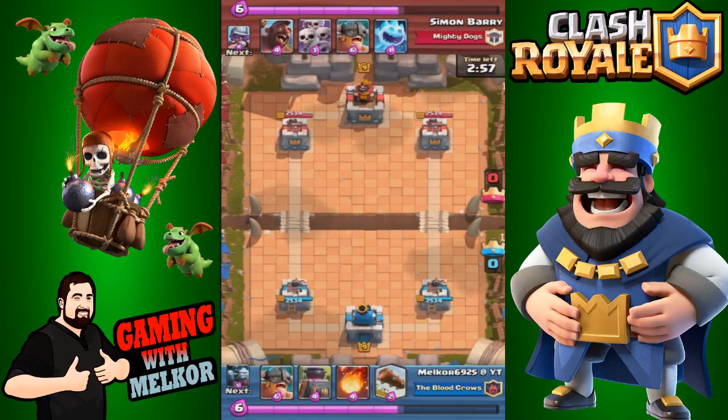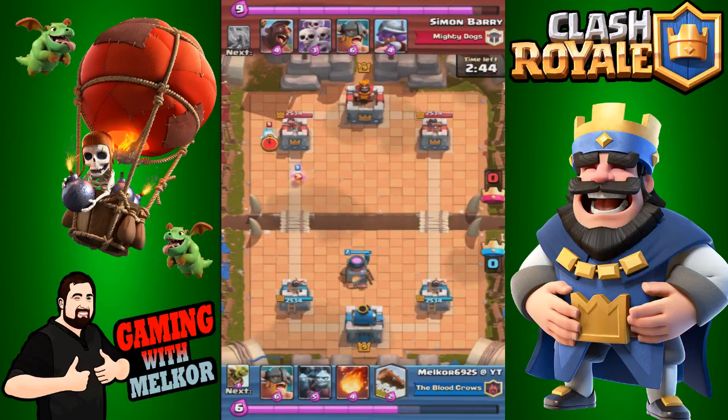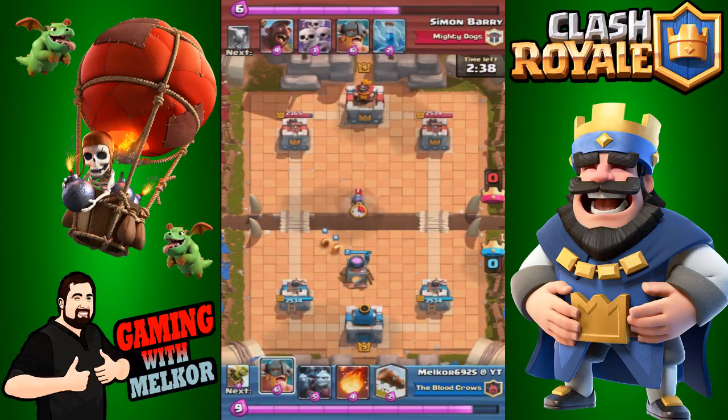Our opponent is obviously running some similar cards to ours. Let's kick it off by getting the furnace down on the field. I do love the furnace — I think it's a fantastically versatile card. It's great at doing that chip damage against your opponents and also chip damage against the tower.